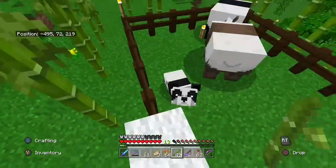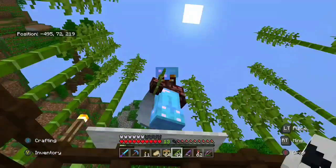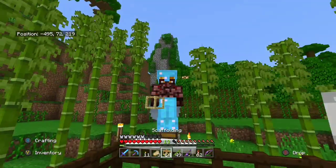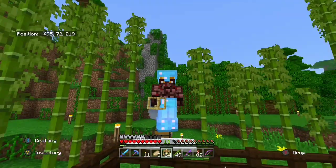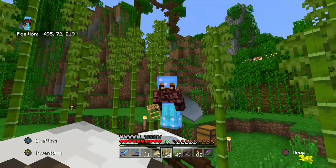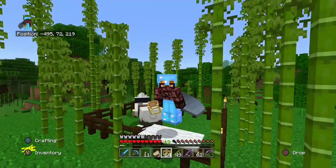Easy. So you need to get yourself some bamboo, then you can breed them — and that's all three achievements. The only other thing I forgot to mention is cats are now found in villages and they're tamed the same way as before. I hope this helps you guys out in the new update, and I will see you on the next one.